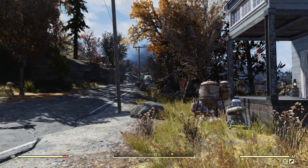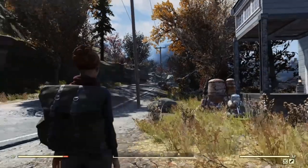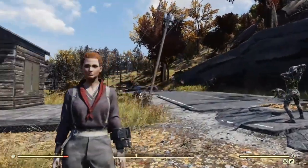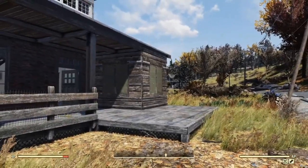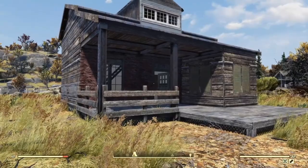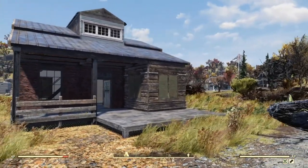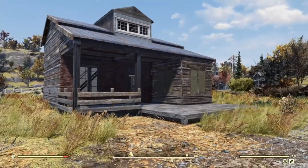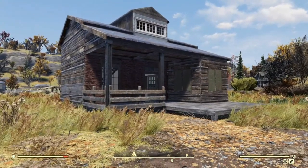Hi, this is Lucy, and welcome to another Fallout 76 Building 101 video. Today I'm on Scarlet, who is now level 45. Today's video is about things that you can do with walls, and I wanted to show you how you could put double walls on your camp so you could put wallpaper on the outside.